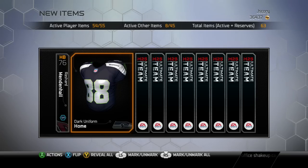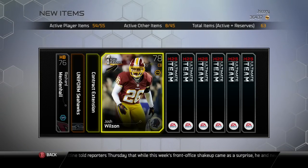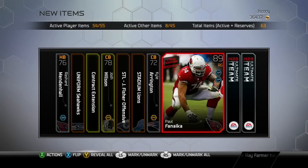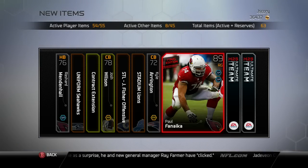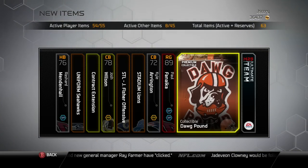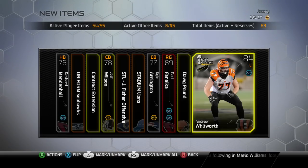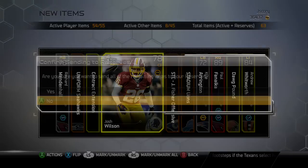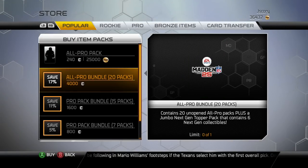Let's see what we got here — Seahawks jersey, 78 Josh Wilson. Not bad, he'd probably be a starter on my team actually. 89 right guard Paul Faneca. Collectible Dog Pound — that looks really cool, that's the Cleveland Browns. And 84 Andrew Whitworth. If you want any of those just comment on the video.